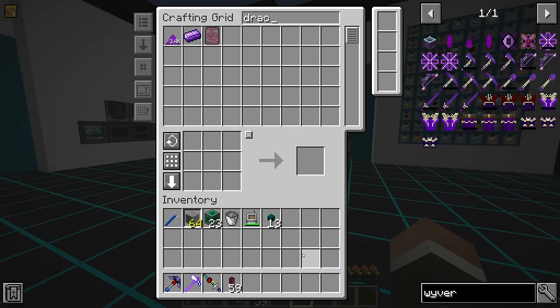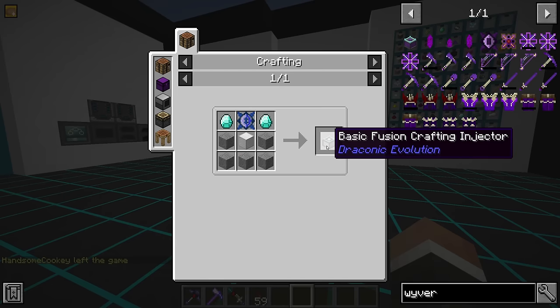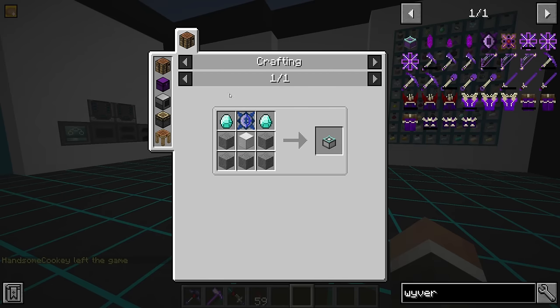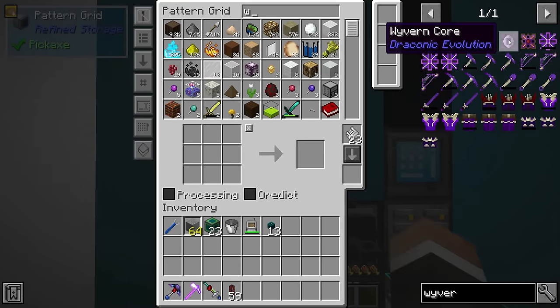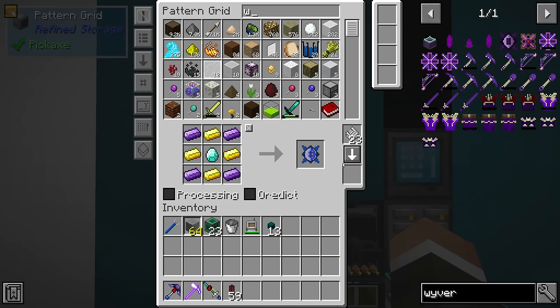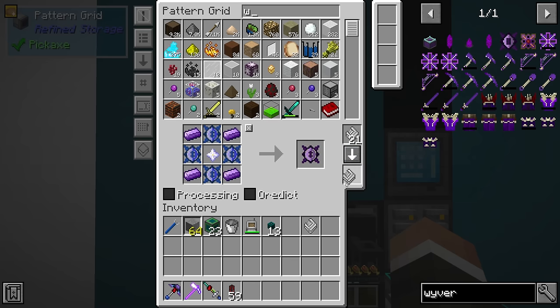Let's start with like 64 draconian ingots. That should be enough to get us through a couple of the first quests - at least the wyvern core, potentially the nine basic fusion crafting injectors. We should probably teach our system how to make some of this stuff. I feel like we definitely are going to teach it how to make the draconic cores and also how to make the wyvern cores here.